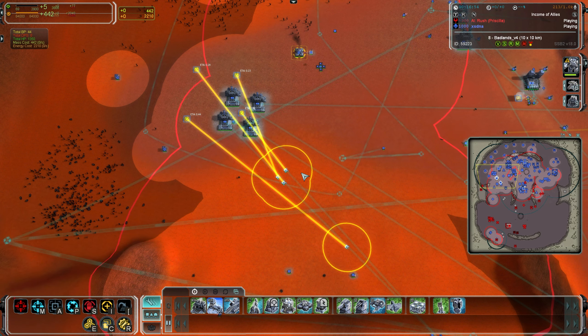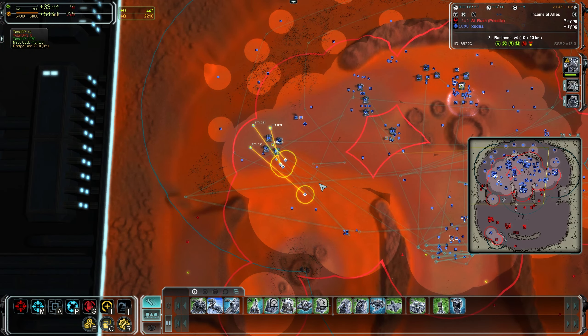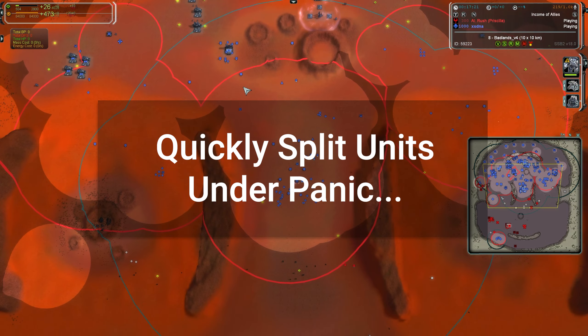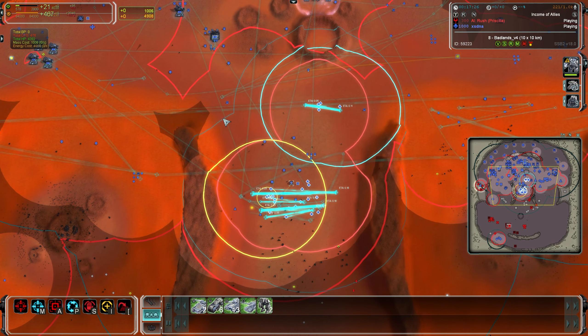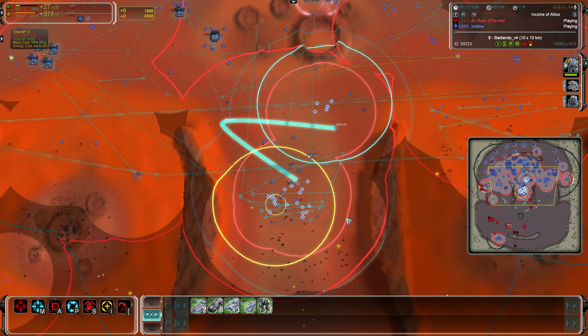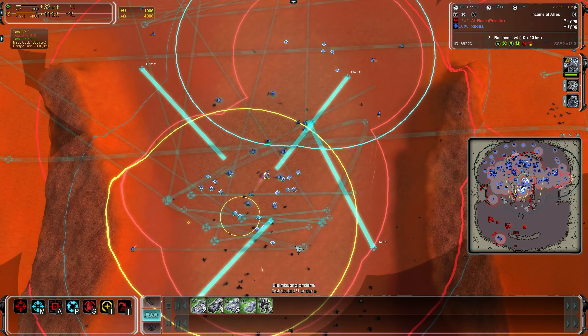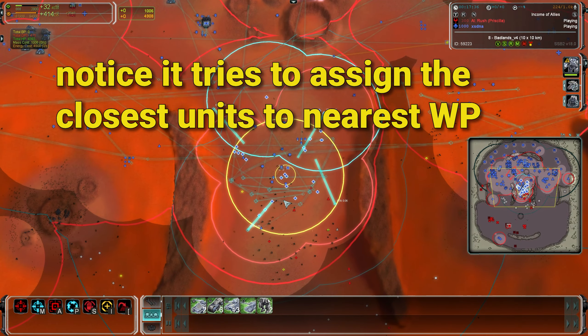Of course, the more engineers you have, the less precise the match needs to be — it distributes as best it can even without an exact match. Perhaps a strat bomber is coming in and you need to quickly split units up. It works exactly the same way: hold Shift, give four waypoints, press G, and it sends units scurrying off in each direction as quickly as you can manage.